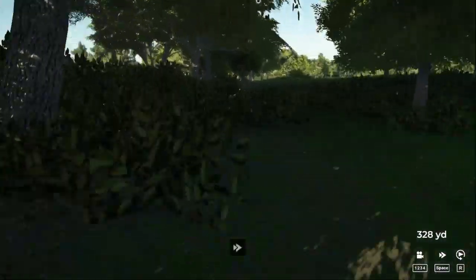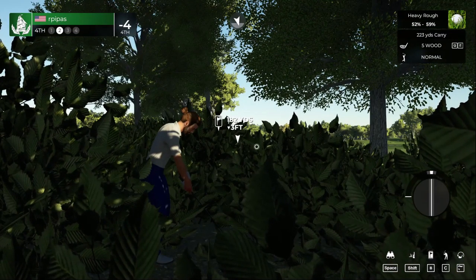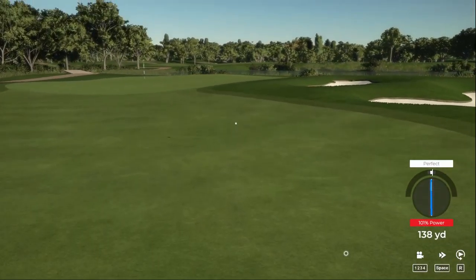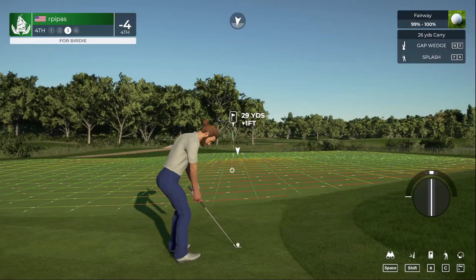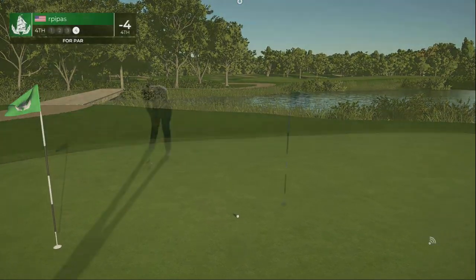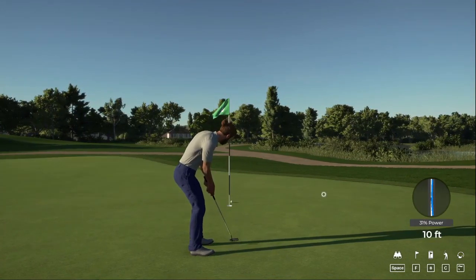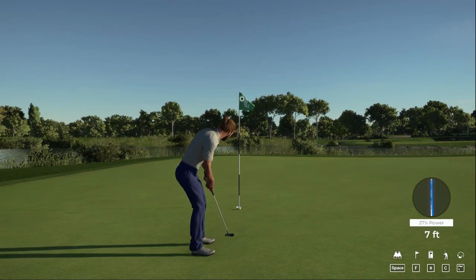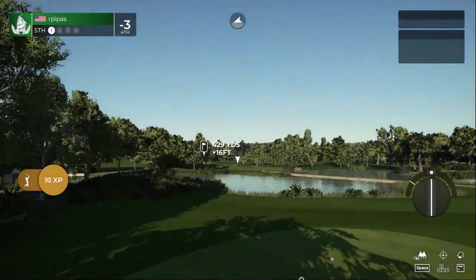Cart path not helping us there — let's be careful getting out. A little deja vu going through some branches here. Back on the fairway — let's see if we can stick it on the green. We're going to have this level to save par. Bad luck — just outside a seven-foot putt here. Got the bogey, one over for the round and three under for the tournament.